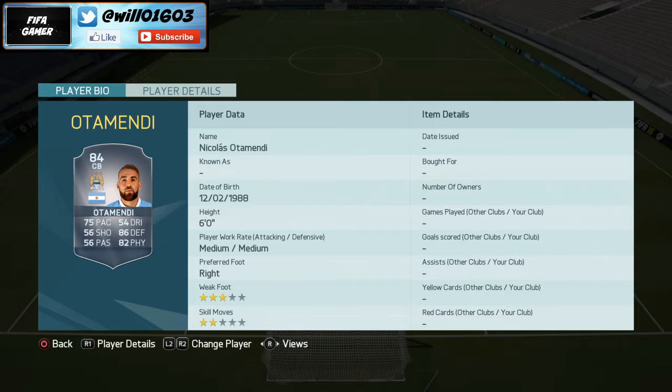Playing alongside him I've got Barzagli — a very similar player. 75 pace, 88 defending, and 77 physical, so very solid again. Low/high work rate, so he's just going to sit at the back. He's 6 foot 1, so he'll win all the headers. Overall these two work so well together at centre back.